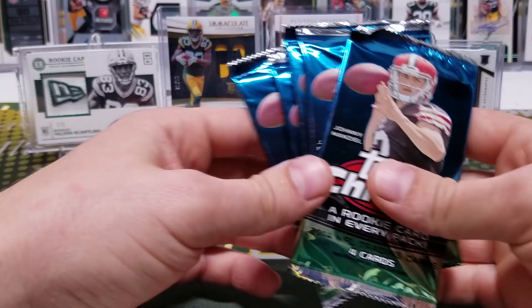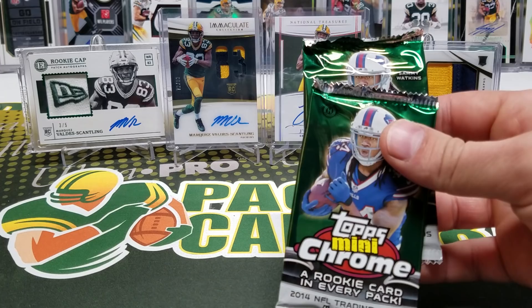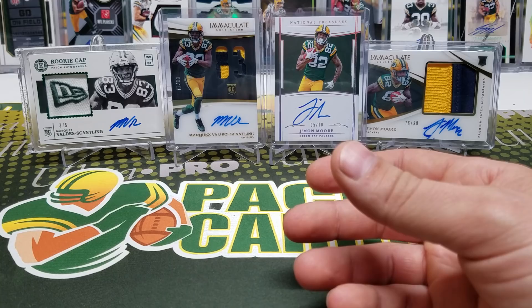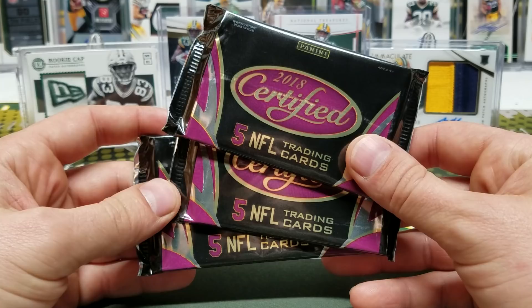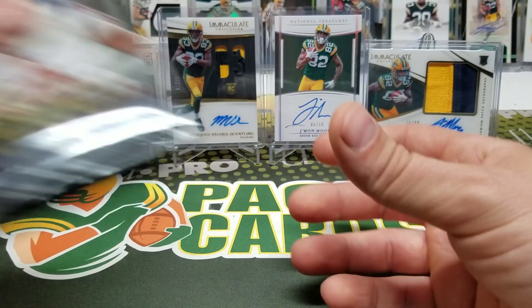I have some 2014 Topps Chrome — five packs — and some 2014 Topps Chrome Mini, five packs of those. We have some 2017 Classics, could be chasing a Mahomes in there. Tons of other good rookies in 2017 too. I've got 2018 Certified — three packs — three packs of 2018 Donruss, and last but definitely not least, four packs of 2018 Select. I think I went a little crazy this time, but that's okay. Let's start with the Donruss.